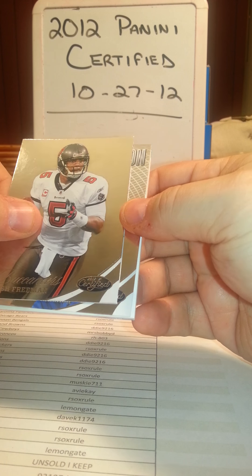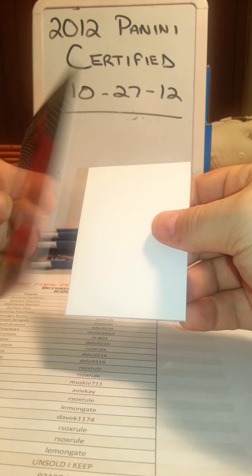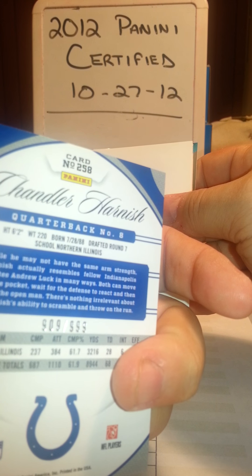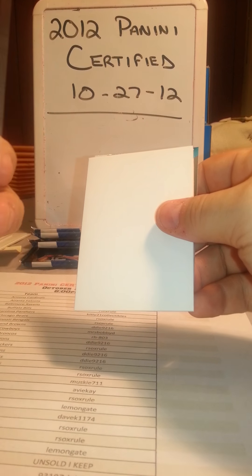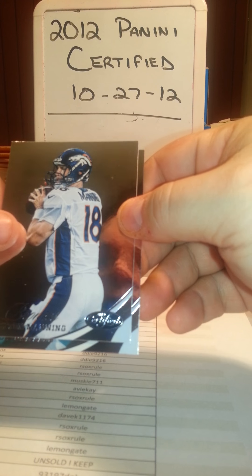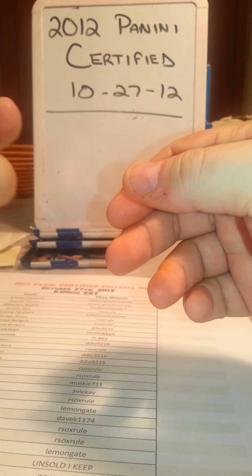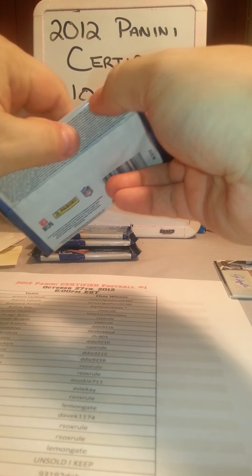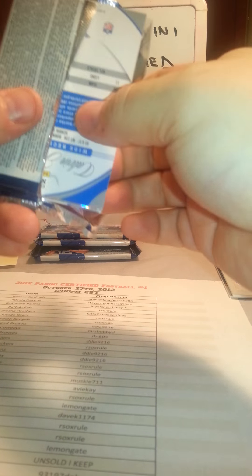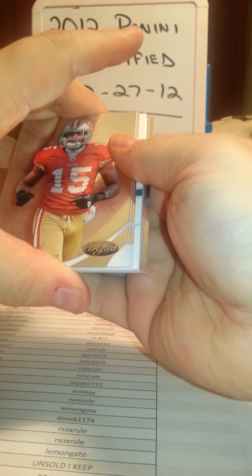Brian Urlacher with the Bears, Josh Freeman. Here's a New Generation - Chandler Harnish, those cards are numbered 909 of 999. There's our filler card, then Peyton Manning with his Broncos and Devone Bess with the Dolphins. Let's get through these and get them uploaded to YouTube and the cards sent out to you guys.